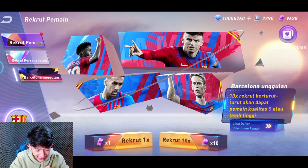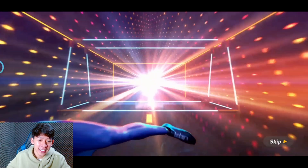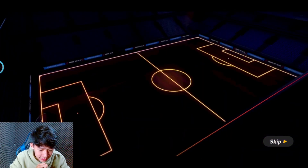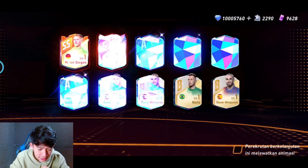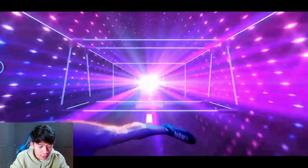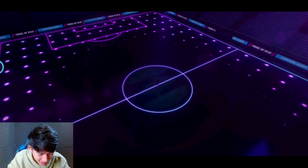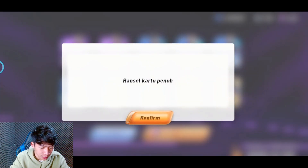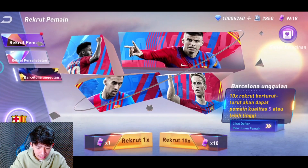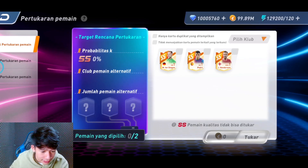Gue bakalan coba lagi nge-gaca karena belum dapet yang gue incer. Dapet kartu lagi - bisa diakumulasi teman-teman, jadi pemain-pemain yang udah kita dapet dan dapet lagi bisa diakumulasi. Ada fitur pertukaran pemain juga. Ada tiga pemain SS, kita coba tukarkan. Wah ada Arnold! Kita berhasil mendapatkan satu Arnold. Pemain-pemain SS yang kita dapetin bisa diakumulasi menjadi pemain kartu SS atau kartu S.